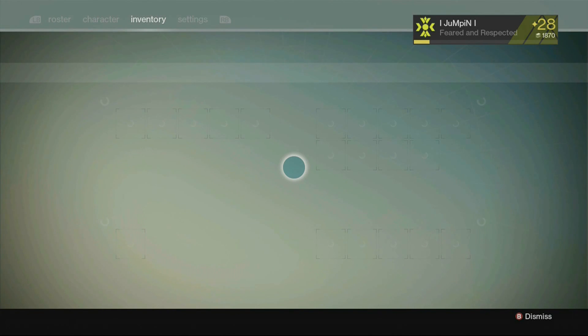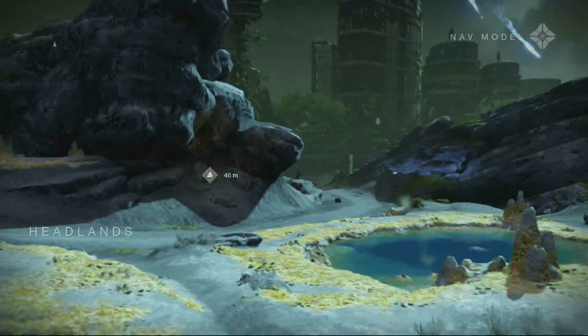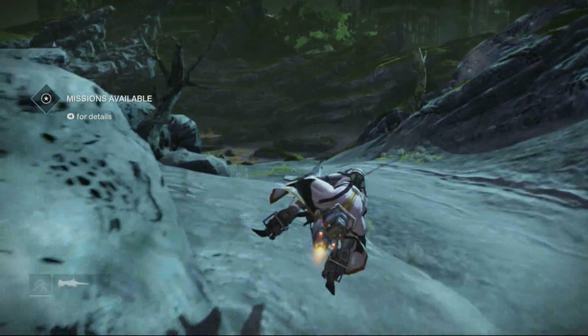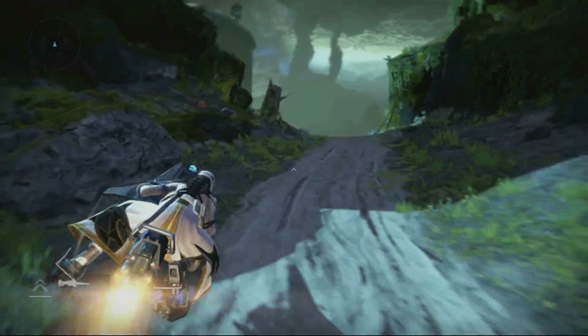What is up everybody, today I'm going to be showing you how to get the Pocket Infinity. It is an exotic weapon from an exotic bounty called the Shattered Memory Fragment. This is a four-part bounty but the first part is very easy — you can do it in about one minute.